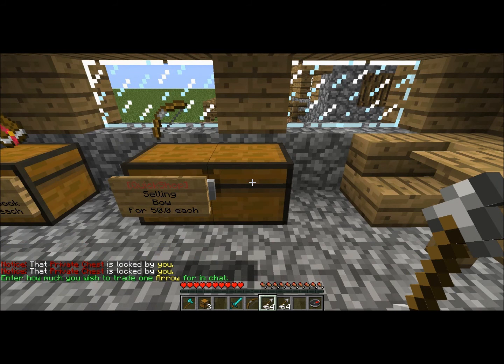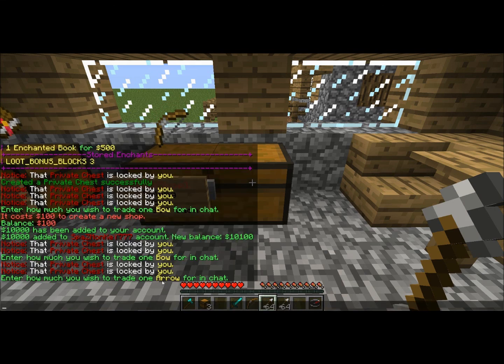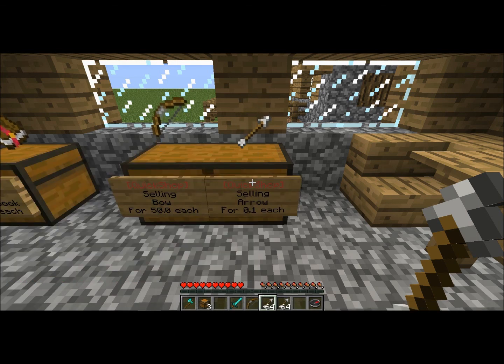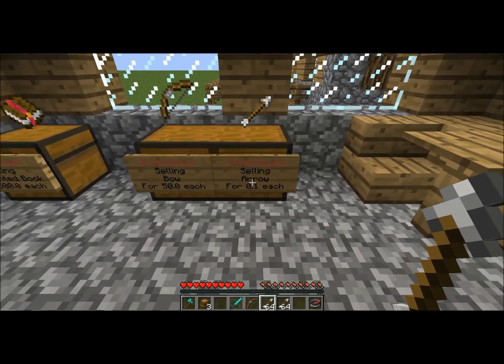Now, for arrows and items that you're wanting to sell in big quantities — one arrow is not very expensive. When you're setting this up, notice I punched it with 64 arrows, but you're not entering how much you want to sell 64 for — you're entering the price for one. So this is where a little bit of math comes in. If you know how much you want to sell a stack for, divide that amount by 64. In this case, we'll set it up at $0.10 per arrow.